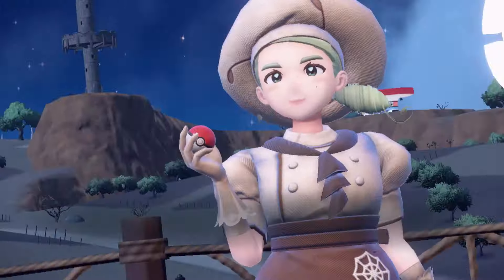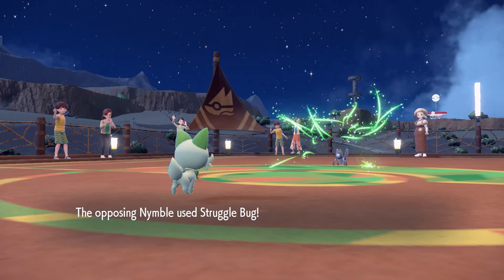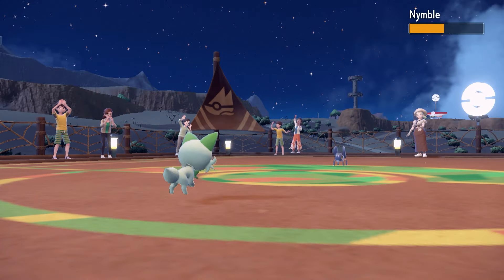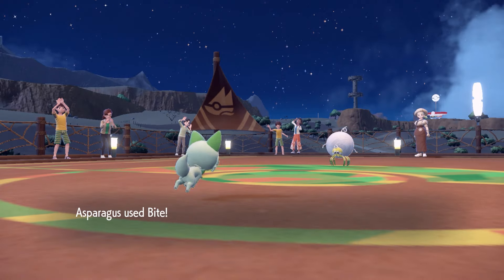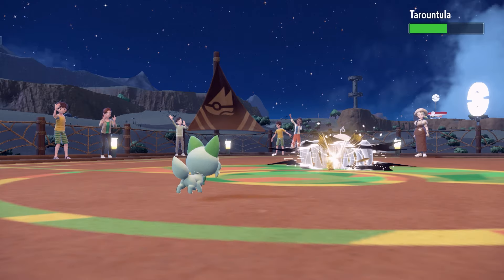Next is our first gym, the Bug Gym. I had Asparagusk set up Hone Claws as Nymble's Struggle Bug did a third. Our Bite then did only a little over half, so we took one more hit from Nymble before finishing it off. Tarountula survived Bite with green health, but we got the flinch, so we took it out without receiving any more damage.